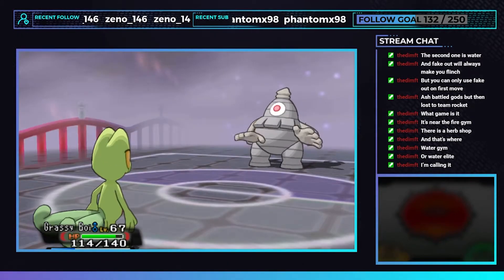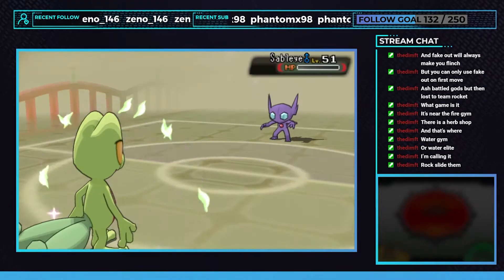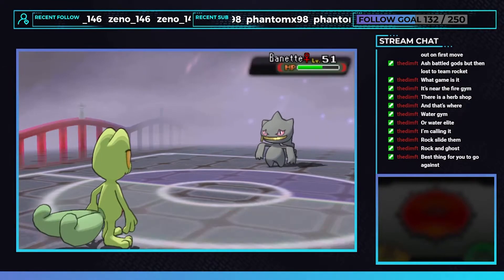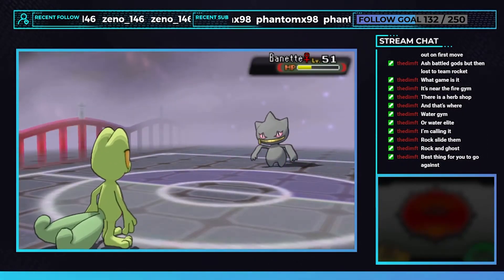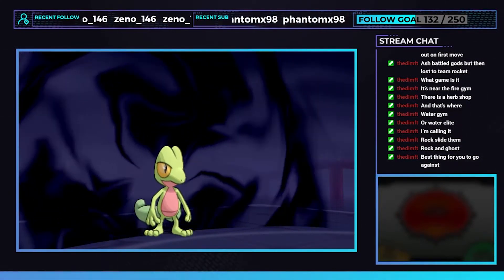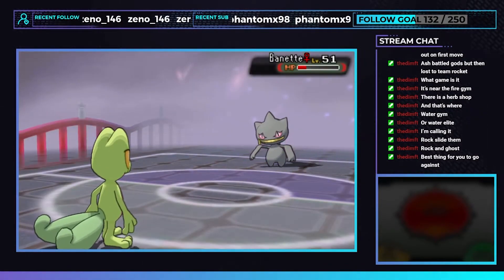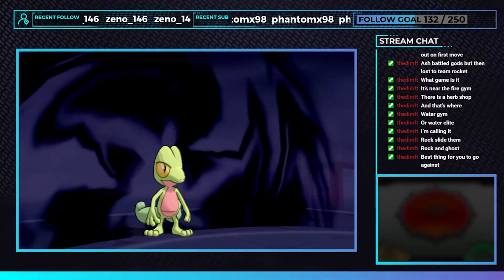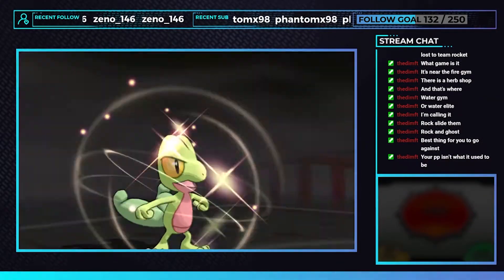Next is Phoebe. Dusclops hits us with Shadow Punch, but we finish it off with two Giga Drains. Dusknoir follows suit. Sableye flinches us with Fake Out, but two Giga Drains brings us to almost full health. We use Giga Drain on Banette and now we're fully healed. Next is Phoebe's second Banette — she misses Will-O-Wisp. We bring it to the red but the second Will-O-Wisp hits. Phoebe full restores. We keep trying to whittle down Banette but instead of attacking Phoebe uses Bite, reducing our PP. We have to finish Banette ASAP since it's immune to Fighting moves and Rock Slide will do practically nothing while we're burned. We hit two Hidden Power Fires, but Banette uses Bite yet again leaving us with only one PP. This is our last shot — it lands and we beat Phoebe.